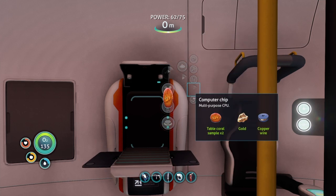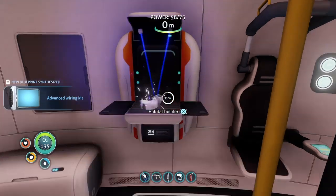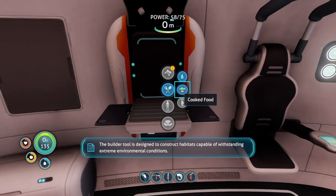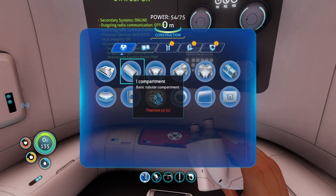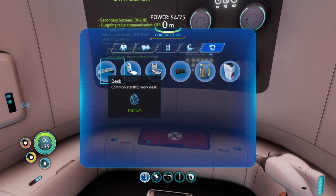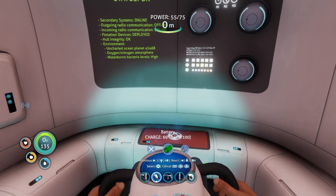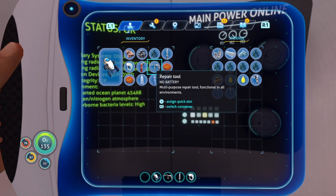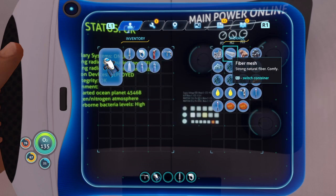Let me craft the wiring kit and then we can use that to make a habitat builder. New blueprint acquired. The builder tool is designed to construct habitats capable of withstanding extreme environmental conditions. So we can use this now to build a habitat when we feel we need a base, and also to build our battery charger. Because we don't need a habitat builder right now, we can take the battery out and put it in our power cell until we need it. We're going to leave the habitat builder in here along with the coral samples and the copper.